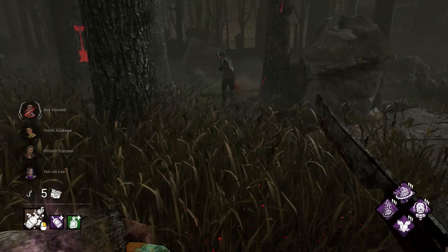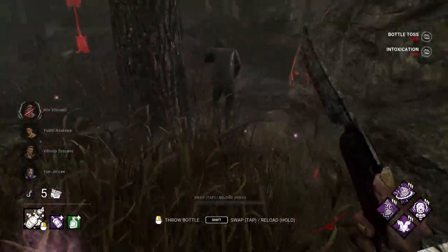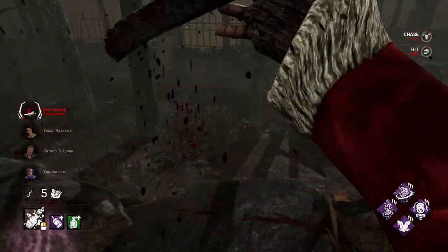This is later on. We've injured him, we're in chase. We want to try to throw a bottle right ahead of him at his feet to hopefully slow him down so we can get our hit. There's the bottle throw. We're just waiting out Dead Hard — he's looking behind him a lot, doesn't have Dead Hard. Knock him down.